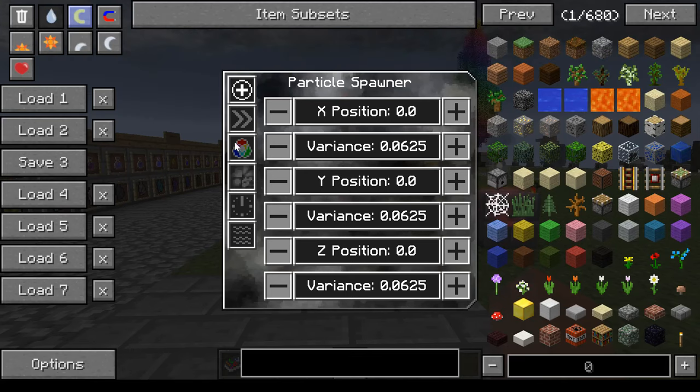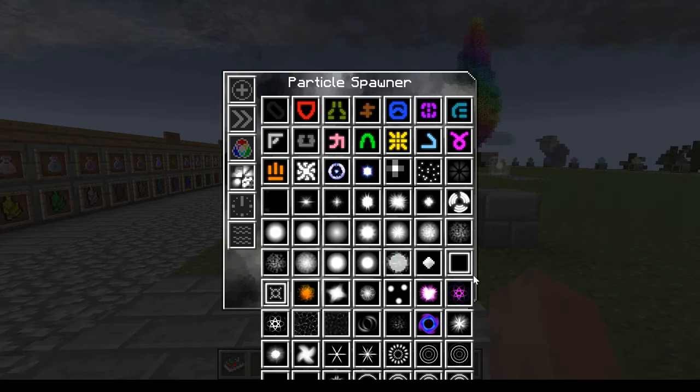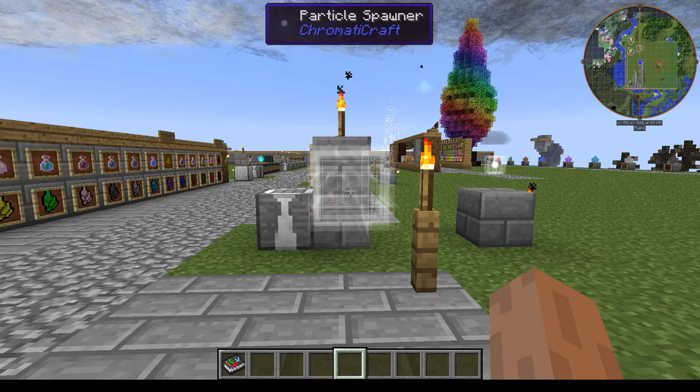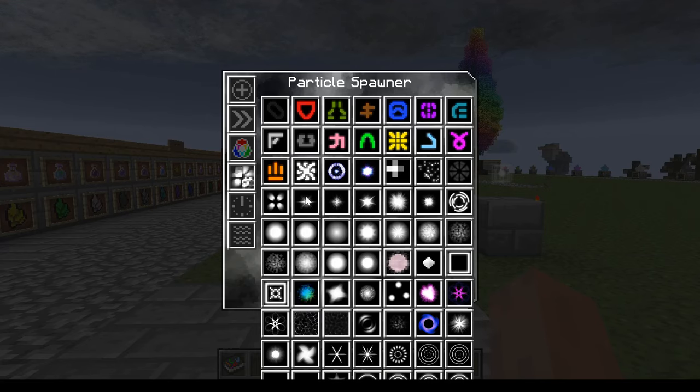Down here you can choose what kind of particle it is — there are all sorts of cool ones. Unfortunately the menu goes further down than I can see so you can't scroll, but you can make squares, whatever shapes — all sorts of particle effects to choose from.